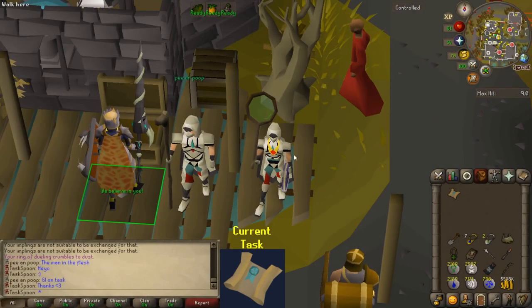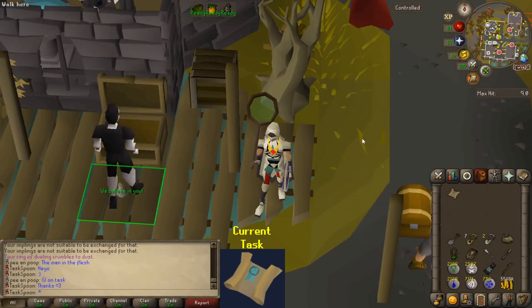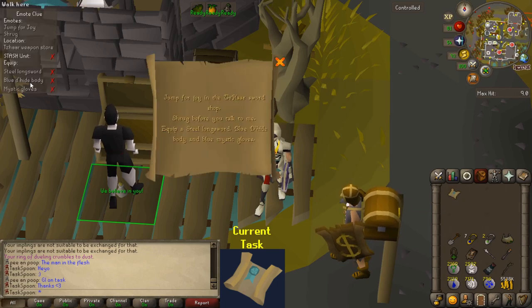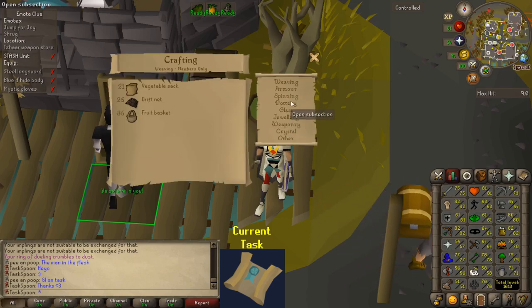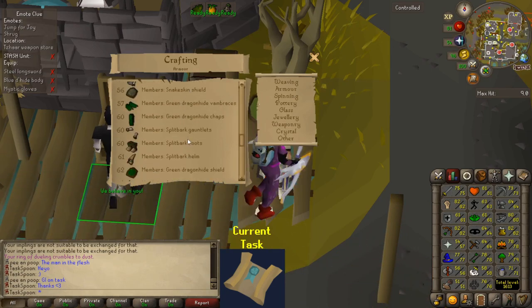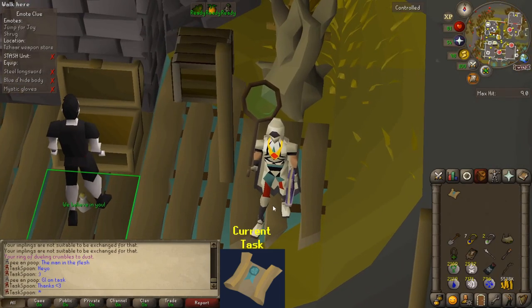Hello everyone, welcome to episode 28 of the Task Spoon series. In the last video, we did some beginner clues, got a Hill Giant Club — that was pretty cool. I recommend going and checking that out if you haven't seen that episode. We ended by rolling a medium clue task, which I actually have a medium clue already, but I need a blue d'hide body, and I can't exactly make one of those yet. So I might have to go and kill some brutal blue dragons in order to get one as a drop. I haven't quite figured that out yet, but let's just get right into it.